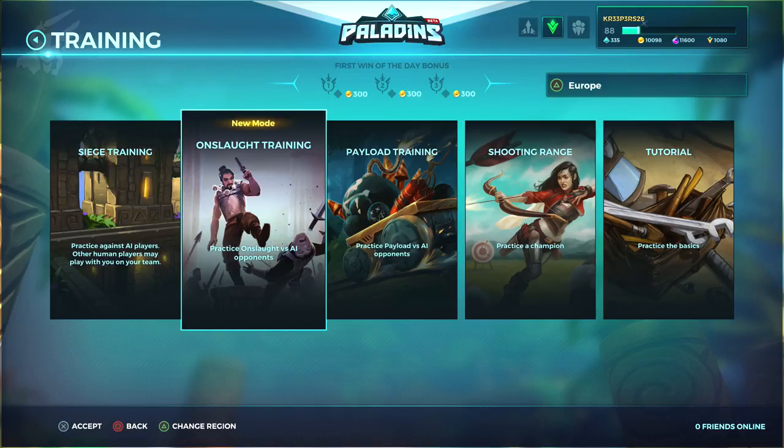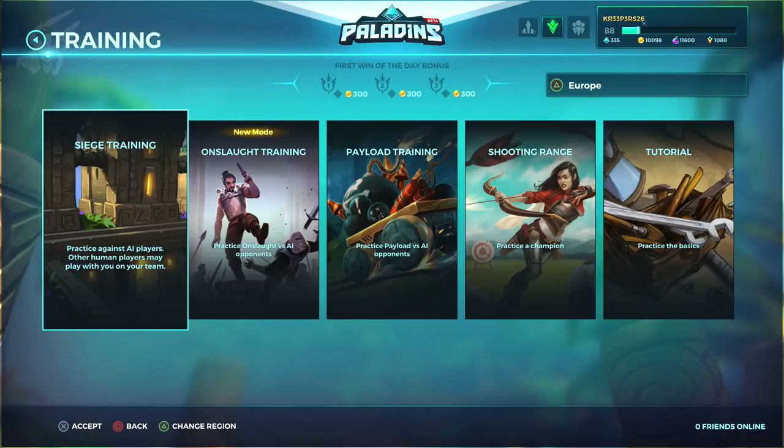It's not the first time I tried to go into onslaught training and found nobody there. So come into Siege, get all the gold you can, use all of your VIP boosts, and you always win — unless you're inexperienced and so is everyone else on the team. And this isn't just about XP, gold, and VIP points — you can also train with champions that just came out.